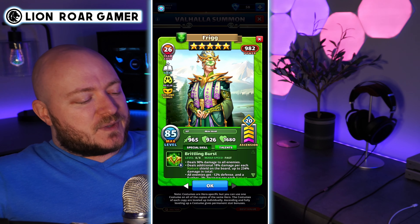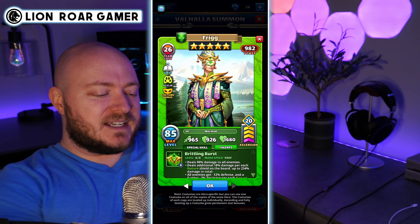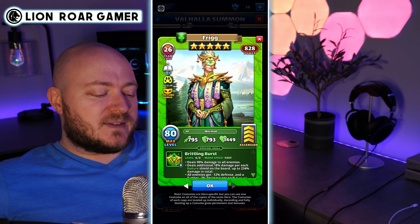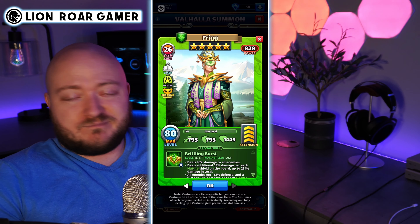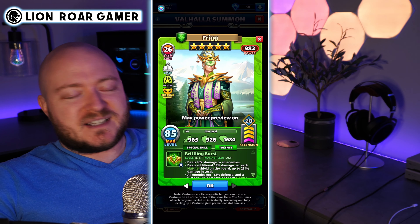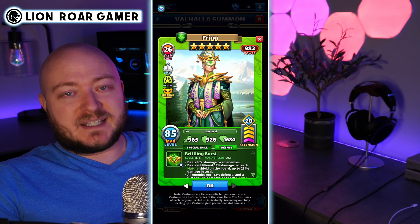Looking at the base stats with the max power preview on, that's 965 attack, 926 defense, and 1680 HP. If we turn that off, it's 795 attack, 793 defense, and 1449 HP. So really well-balanced base stats and actually all pretty high for this day and age. I'm going to flip the max power preview back on, because I always like to look at heroes from a 'if you're going to throw all your resources in it' kind of perspective — is it going to be worth it?